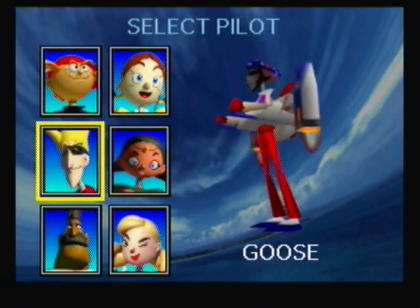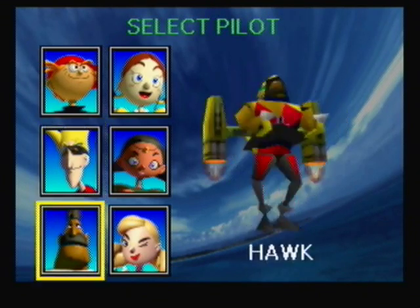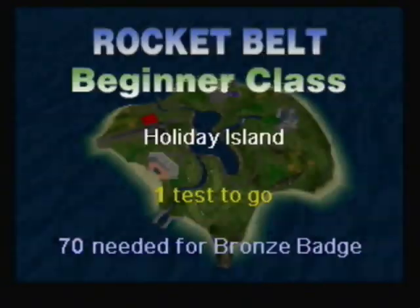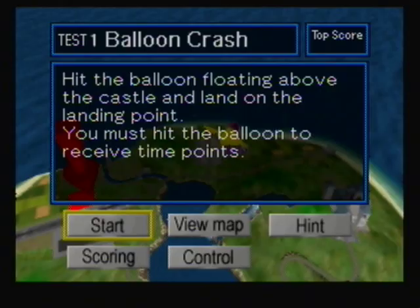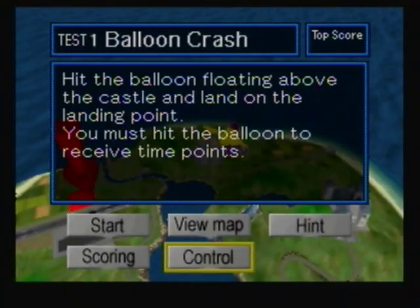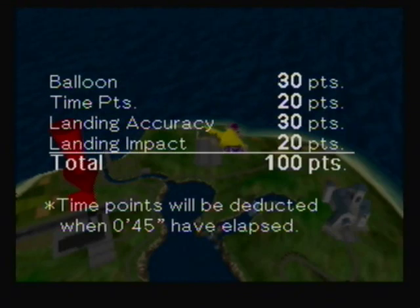Next I want to talk about the Rocket Belt and we're going to do the first Rocket Belt mission. For the Rocket Belt, I usually prefer the heavier or middleweight characters, but in my opinion it really doesn't matter because the Rocket Belt is definitely the easiest machine to use in this game. The Control Stick, Start Button, R Button, and C Buttons work the same way. The A button controls a strong jet and the B button controls a weak jet. You can also use the Z button to use an airbrake or hover — you stop almost immediately after hitting Z.